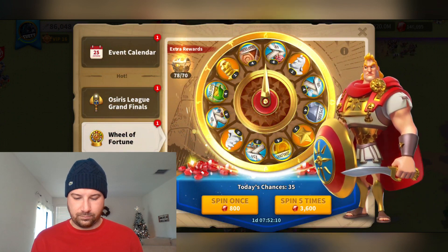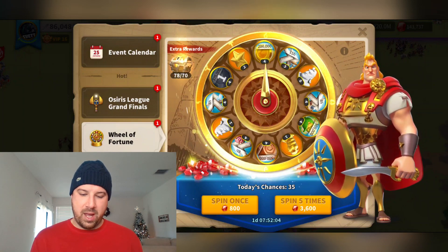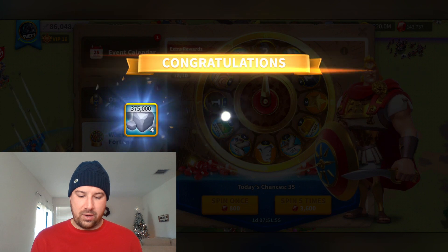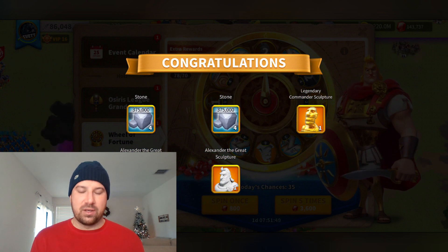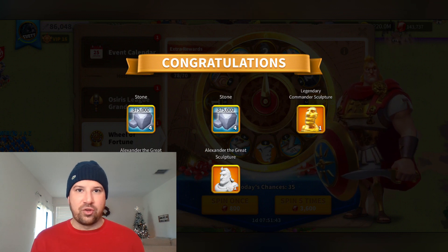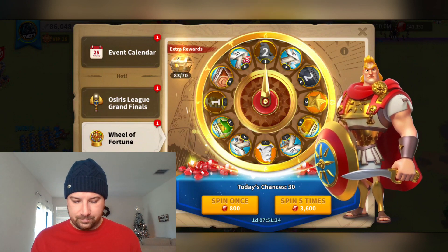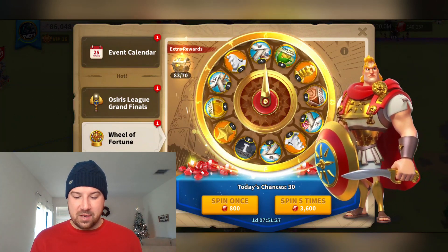Stone — meh, more stone. Universal, okay, and an Alex. Another Alex. Two stone, two Alex, and one universal — actually that's pretty good in terms of gems spent. A universal in the VIP shop is 2,000, so applying that math to the Alex sculptures, that's basically 6,000 gems I would have had to spend. Definitely getting a good ROI on the wheel right there, plus some stone as an added bonus.